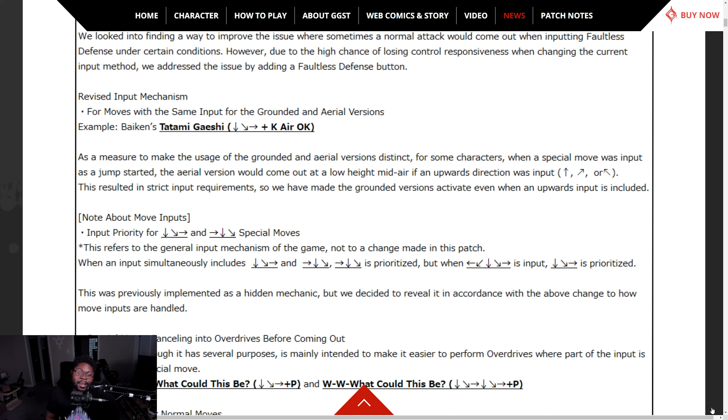So for characters like Goldlewis, I can do Behemoth Typhoon more easily. Input priority was previously implemented as a hidden mechanic — now they've revealed it. Basically, six-two-three was prioritized, but when half-circles were done, quarter circles were interesting. Don't know why you had a hidden mechanic, but sure — this is for the serious players.